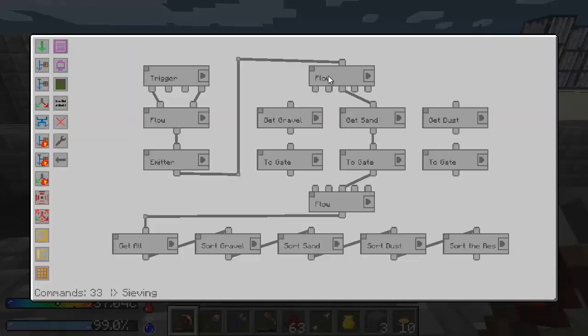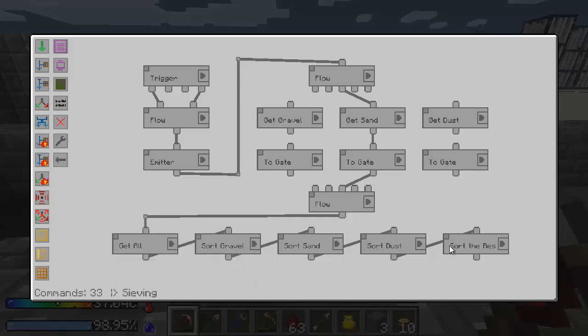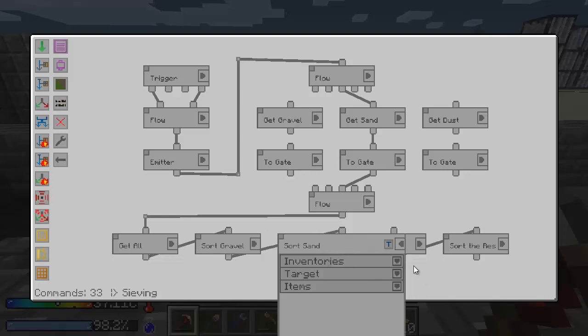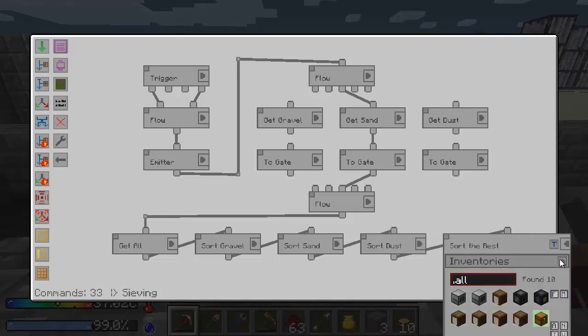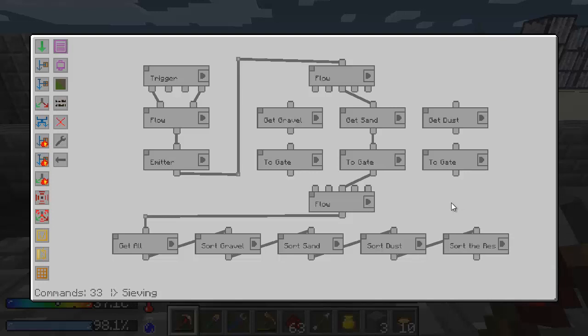In this flow, it gets everything out of the rapid item valve — I'm saying blacklist nothing so anything can go in. Then I sort all the stuff: gravel goes into the second barrel, whitelisted for gravel; sand goes into the third barrel, whitelisted for sand; dust is the same way, fourth barrel, whitelisted for dust. And 'sort the rest' basically says go to my output chest and put everything else that didn't get sorted. Just in case, I'm blacklisting gravel, sand, and dust so they can't go in there. And that is it.